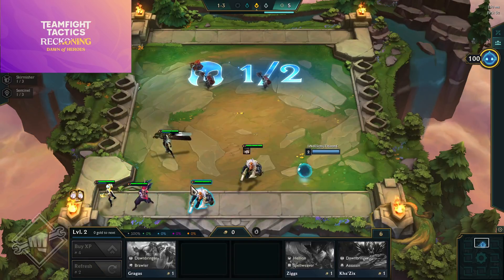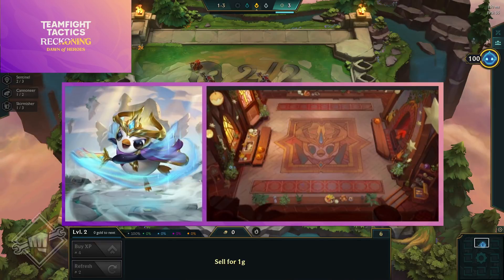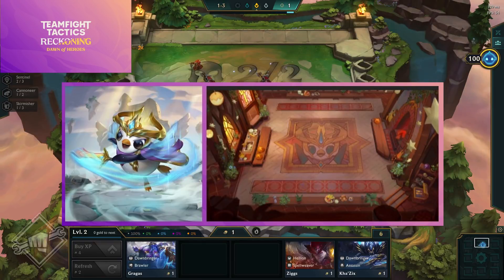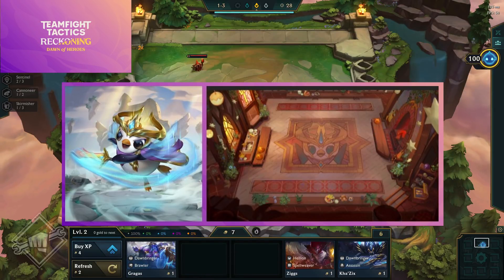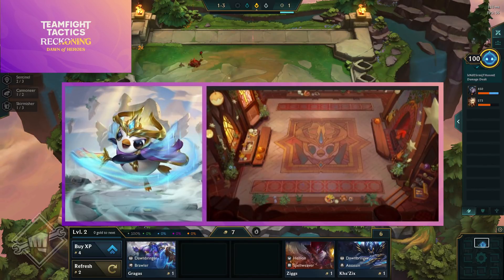Let's get into the core mechanic changes first. Set 5.5 is called Reckoning: A Dawn of Heroes, and it is essentially the aftermath of the battle between good and evil. Before, we had Dawnbringers versus Nightbringers and the Order Pengu versus the Chaos Pengu — and the good guys won.